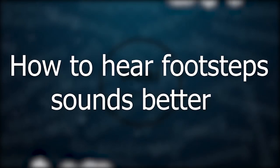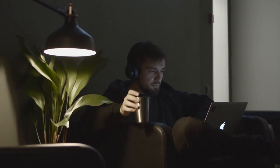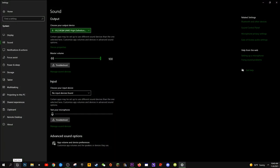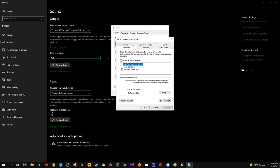In this video, I have 4 tips to improve the volume of footsteps while decreasing the volume of everything else, so you can hear them clearer while not blowing out your eardrums. My first tip is to turn on loudness equalization in the sound control panel on Windows 10. This will make the quiet and low sounds of footsteps more amplified while not increasing the volume of everything else.